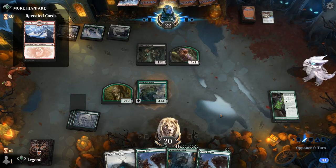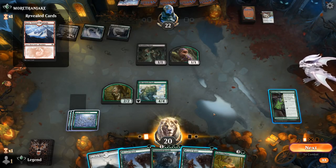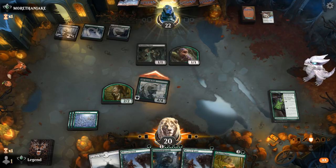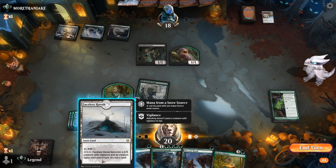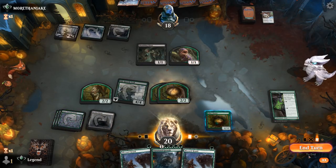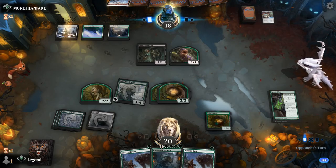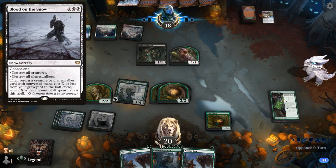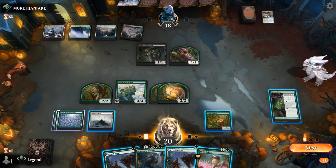The opponent plays Jund Collars and Chariot is another amazing draw. The Troll can attack — play Chariot. If I draw an extra green source this is kind of the ideal curve. We'll have to watch out for sweepers — Blood on the Snow is a real possibility. But it's just a Cobra for now, so the opponent might be holding an answer for Chariot.